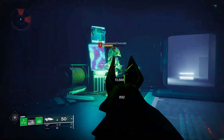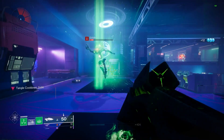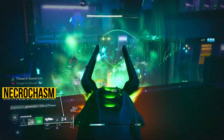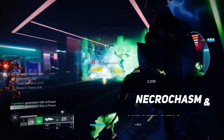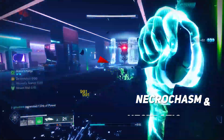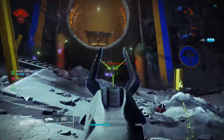Necrochasm was bad in D1, but in D2 it actually seems usable. The best part is that it technically counts as a weapon of sorrow — the same classification as Thorn and Osteo — because the poison these weapons apply works with Necrotic Grips. Necrochasm deals a ton more damage up front since it's an explosion rather than just poison, but in situations where the Thrall Explosion doesn't kill, that's where the Necrotic Grip damage will kick in.